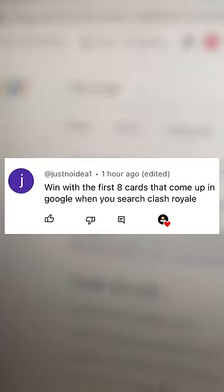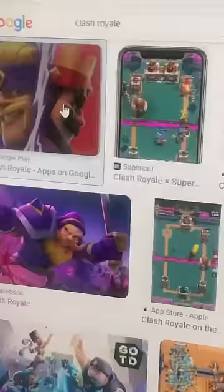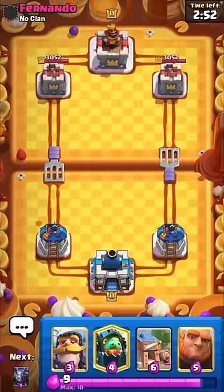I'm using the first eight cards when you search up Clash Royale and go to images. The first image after the app icon only has seven cards — one, two, three, four, five, six, seven — but the next one I saw was different. So I don't have a single spell, I'm just gonna have to wing it.